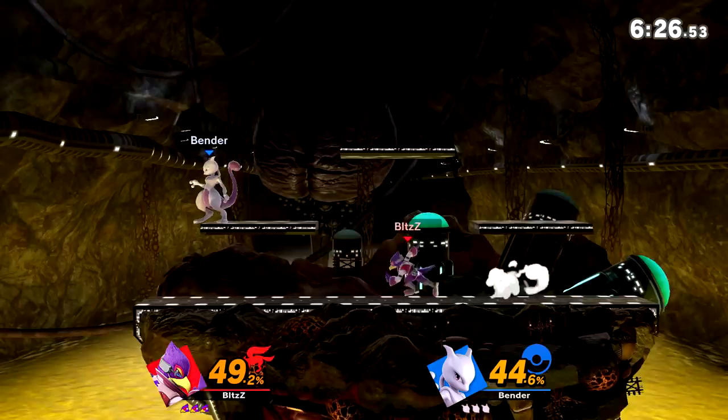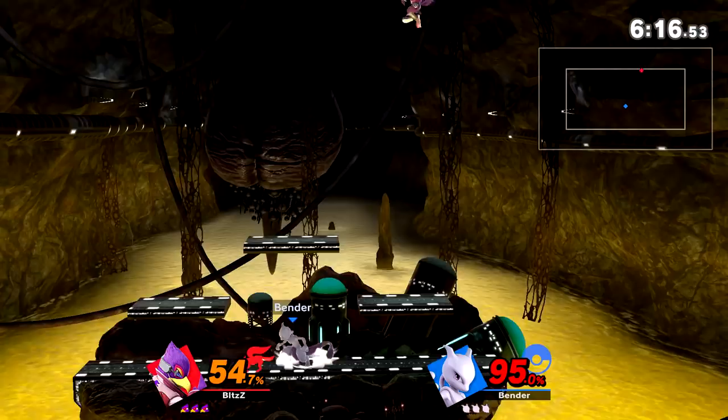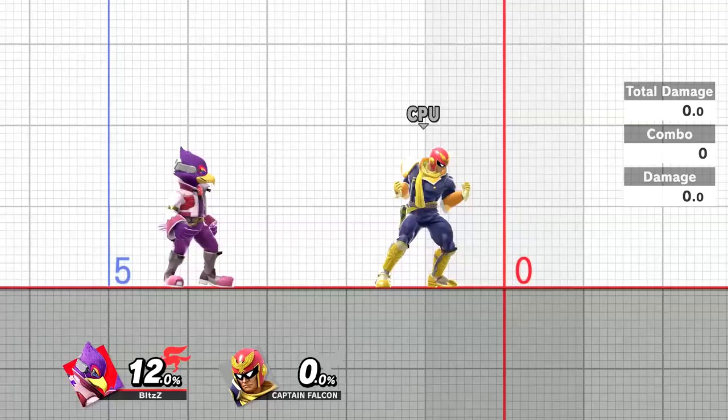You don't want to get into a bad habit of always down airing your opponent's shield — if they block it they can grab or punish you pretty heavily. Short hopping in Smash Ultimate requires stricter timing than it did in Smash 4. If you tap the jump button even slightly longer than required, you will always full hop, which is something we do not want.